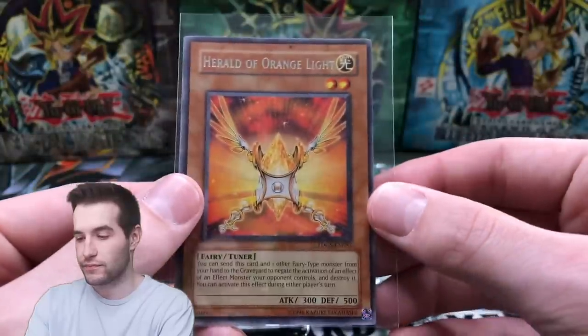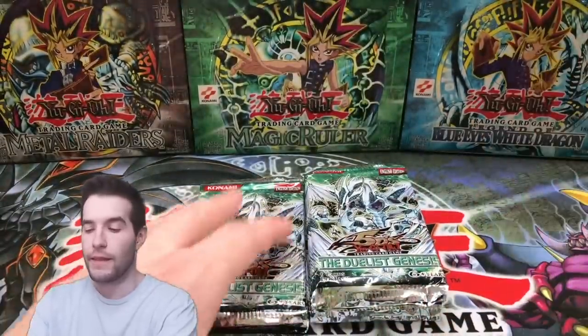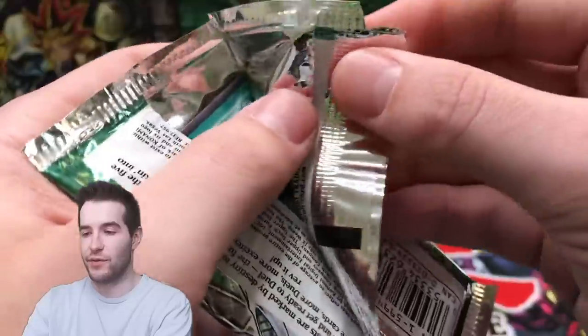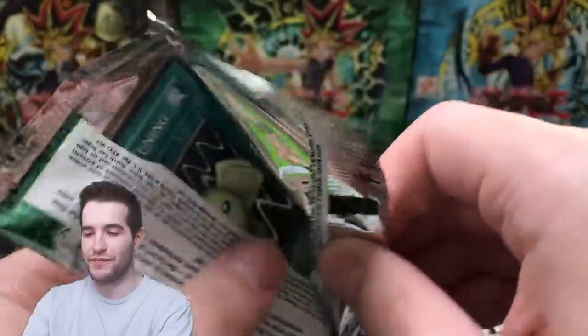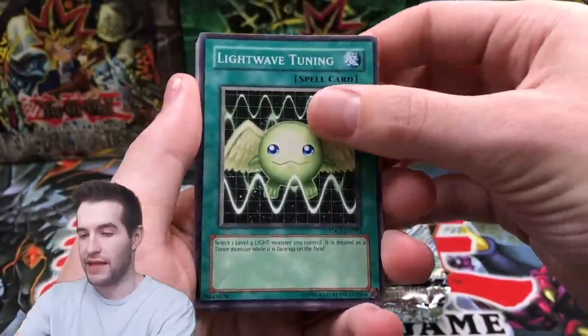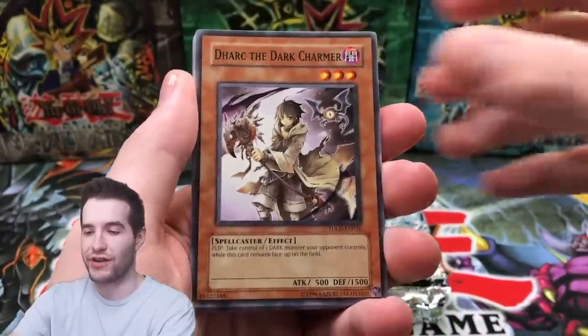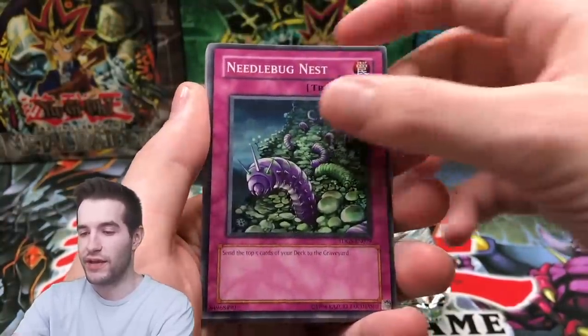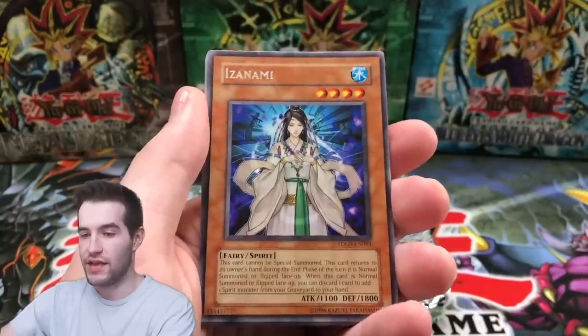Let's continue on this side — come on, come on, Stardust! What is up with this pack, it's like ripped on the corner. Light Wave Tuning, let's do this — another Dark Charmer, that is good. Oyster Meister, Bug Nest, Isanami.